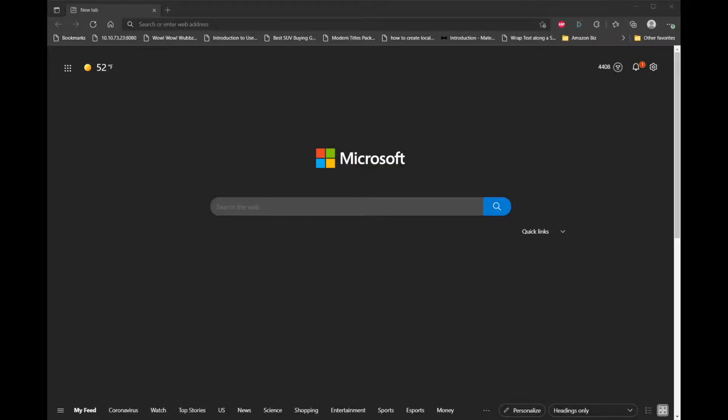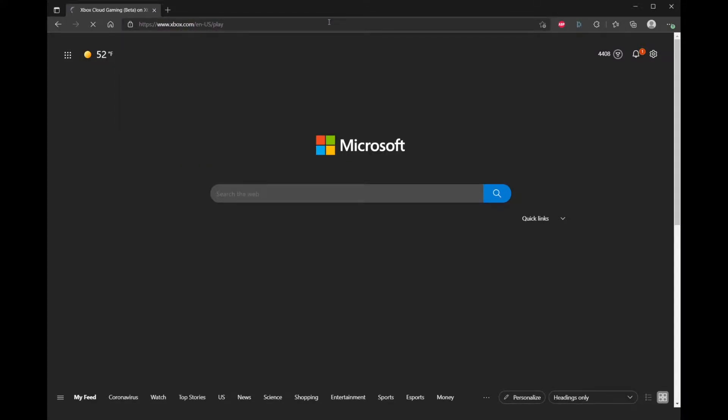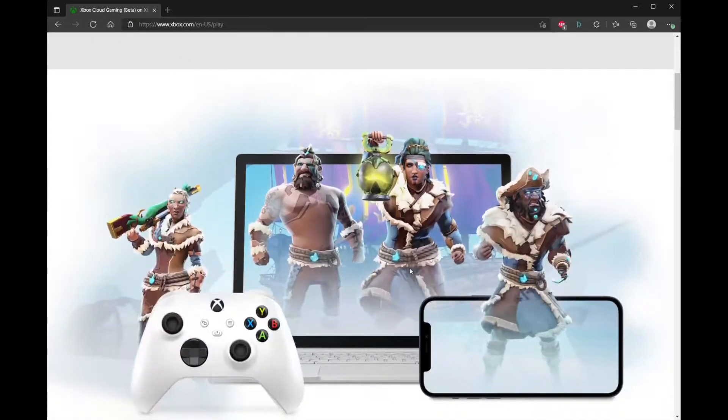Hello everybody, today we're going to be talking about Xbox's version of GeForce Now and Stadia, which is called xCloud. If you've seen my other videos, I've done videos on GeForce Now and Stadia talking about the features and benefits. But today I want to talk about xCloud, which is Xbox's version of this cloud gaming thing where you can basically play games on a tablet or Mac and stream them for instant access.